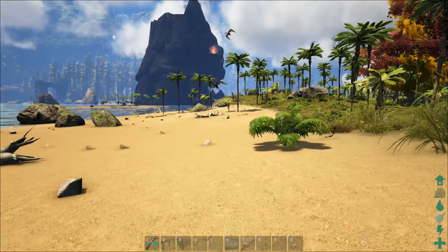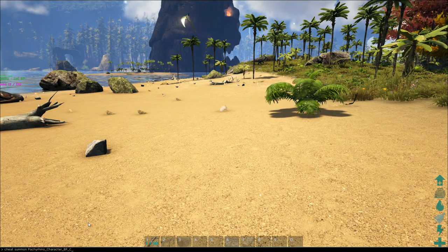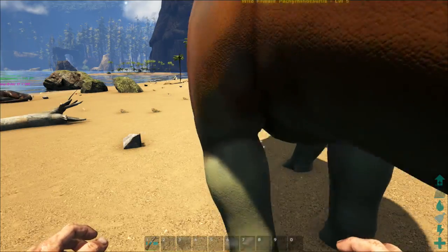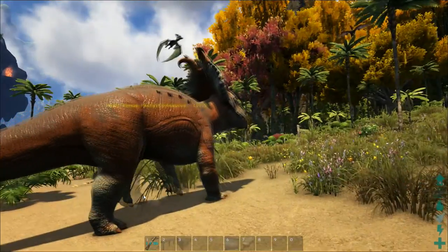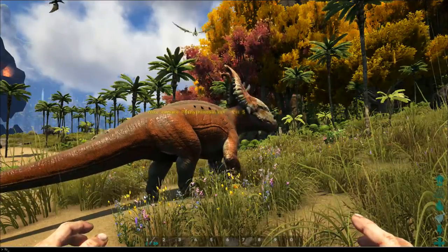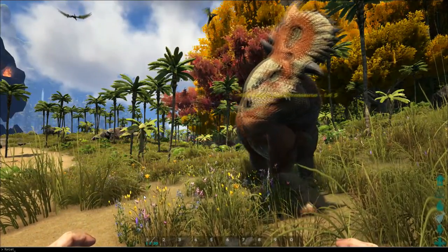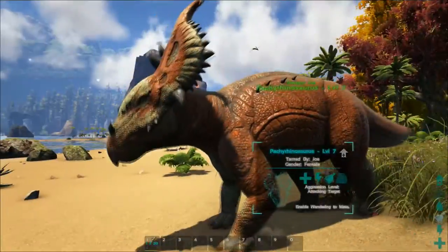In today's video we are going to be taking a look at the Pachyrhinosaurus, and I have got some code here to put one in the game. Wild female Pachyrhinosaurus - we are going to force tame this girl up here. Force tame.